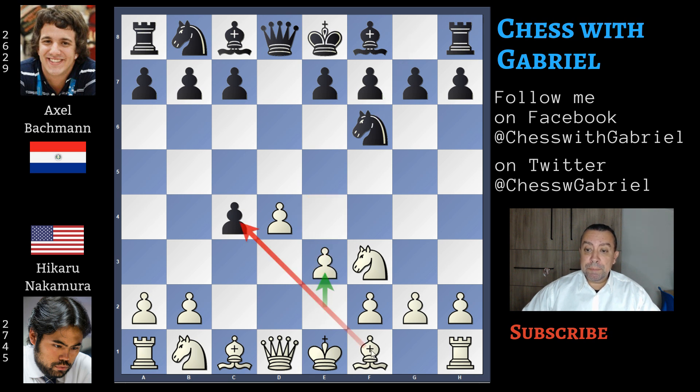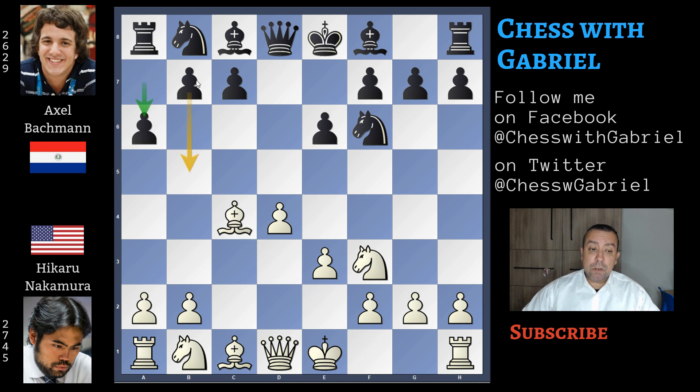Now the bishop is attacking the pawn. Bachmann continues with e6, so he doesn't protect the pawn — this is the main continuation — so the bishop can capture on c4. And here comes a6. Of course the idea is to push in the future with b5.